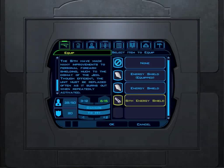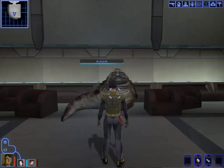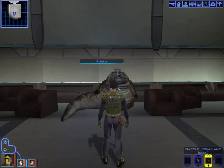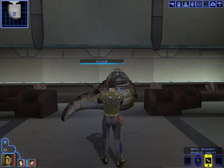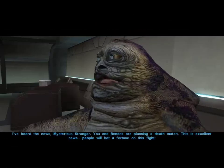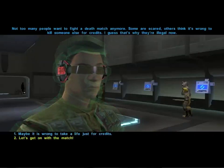The Sith have made many improvements to personal forearm shielding, much to the dismay of the Jedi. Though efficient, the unit must be replaced often as it burns out when repeatedly activated. We won't be activating it too much. Let's go ahead and talk to Azure, activate all our stuff — first the energy shield and all our stimulants. Unfortunately some of the stimulant time will be spent with the announcer making announcements. Let's get on with it.